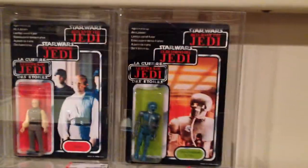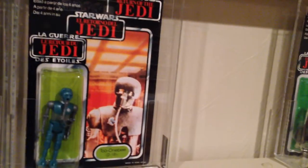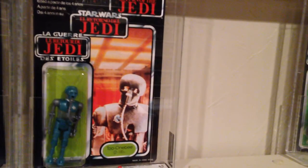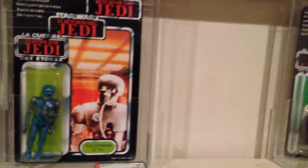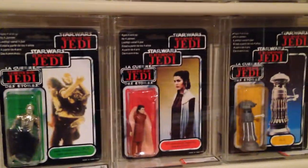Next is Lobot, then 2-1B. On 2-1B, this one's more of a glossy version figure — I was hoping to get a dull figure, as we collect in the loose on that one. Moving on to C-3PO with removable limbs, Leia Bespin, and FX-7.